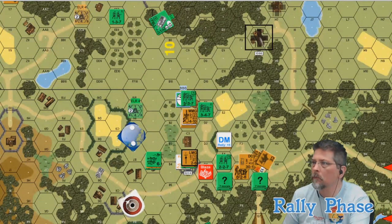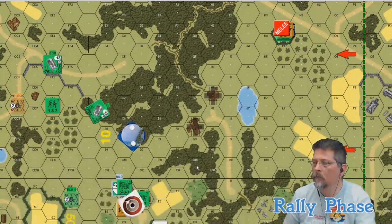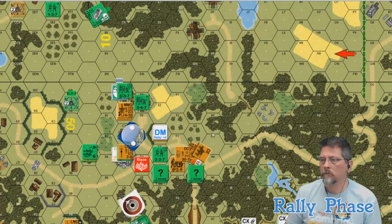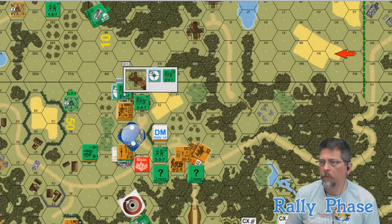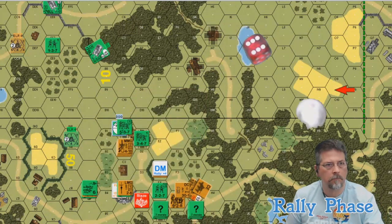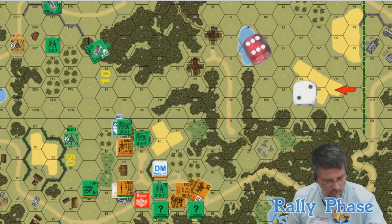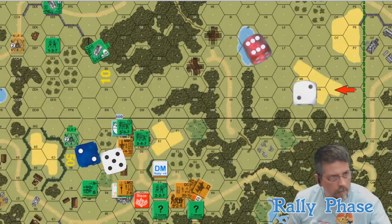Six up one because he's a hero and that gives him one extra. Rolled an eleven — no effect. The squad adjacent to him: rolled an eight even. Rolled seven on the eights — one morale check. Breaks. Seven breaks. I concede — I can't win this now. Eight's a pin.